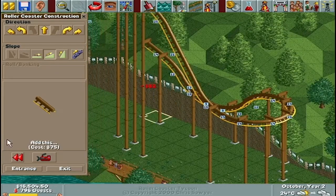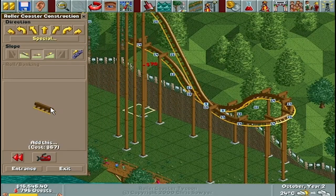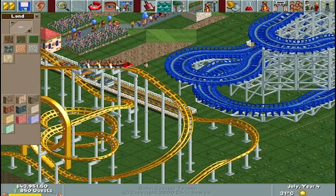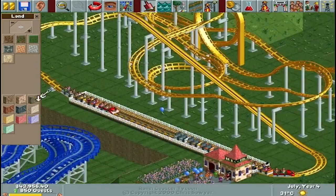Alongside the campaign mode, the game offers a free build option where players construct parks from the ground up. Manipulating geography and landscaping allows for customization, including altering terrain elevation, adding water features, and seamlessly integrating rides into the environment.